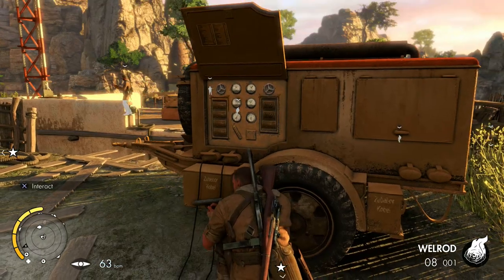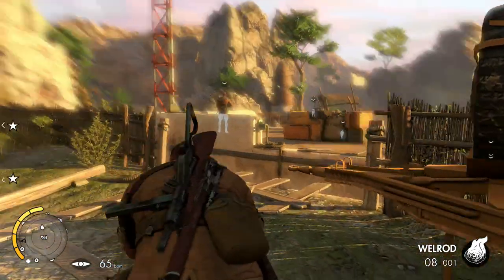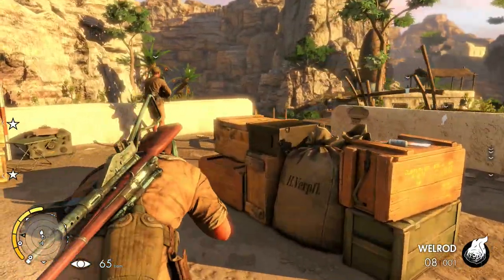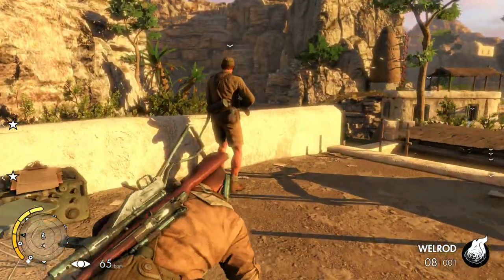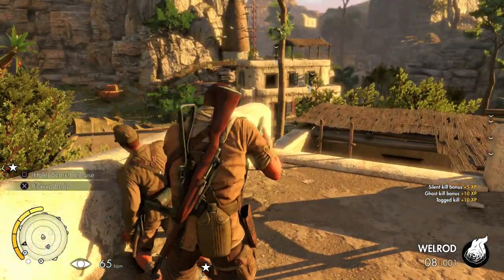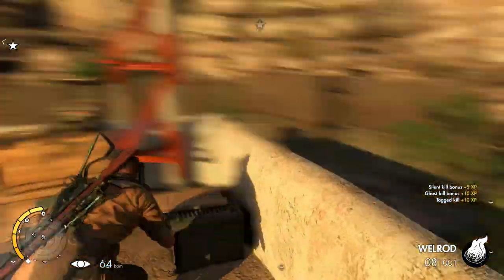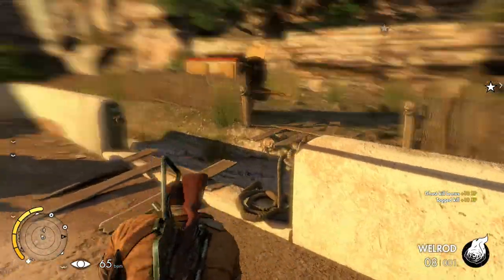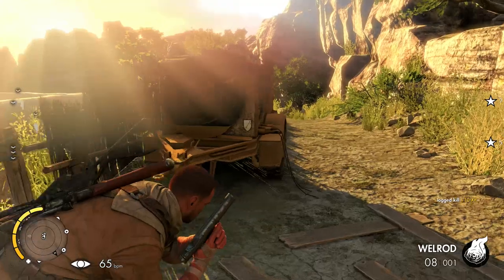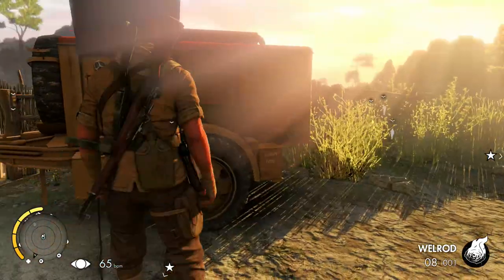I'm just going to take this guy out — pistol out first. Maybe jump across and knife him. Let's do that — let's knife him. Close quarters takedown. So let's sabotage this because there might be a few enemies ahead on the path that we need to take out from this distance. So let's sabotage this.